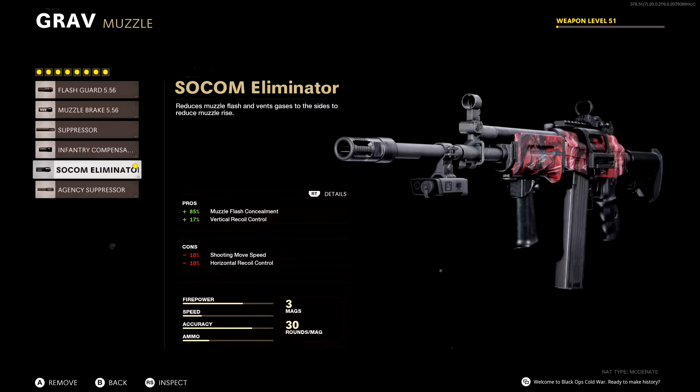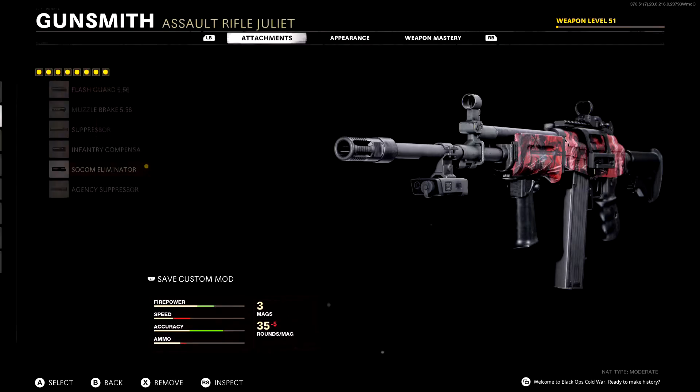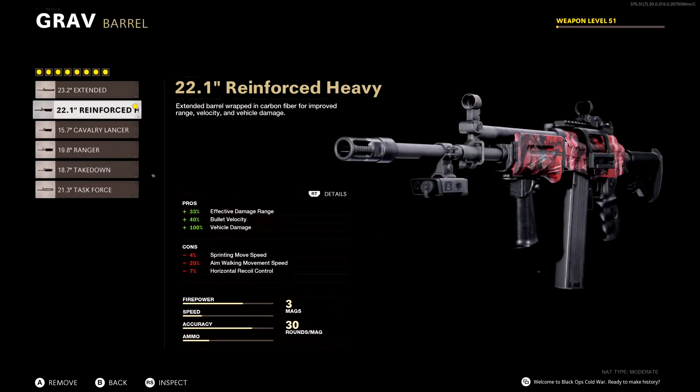The Socom Eliminator gives you 17% better vertical recoil control, because this thing has a lot of vertical recoil — and this reduces it down a ton. The downside is reduced shoot movement speed and more horizontal recoil, but that horizontal recoil is going to be made up with future attachments.